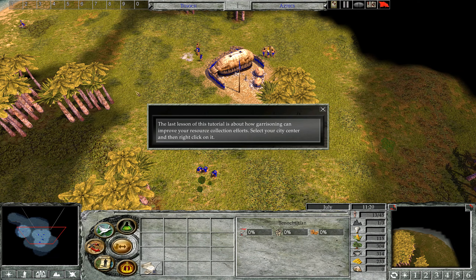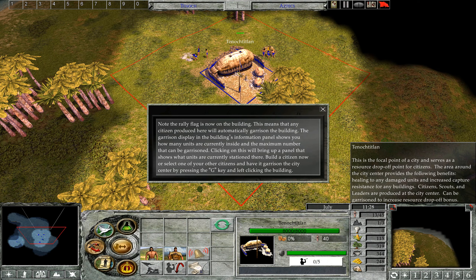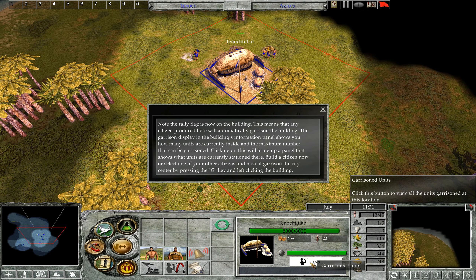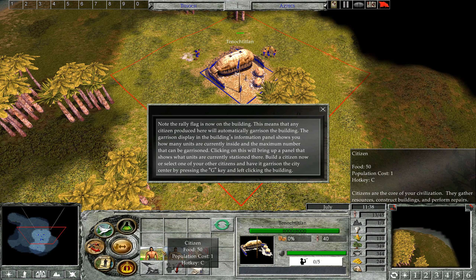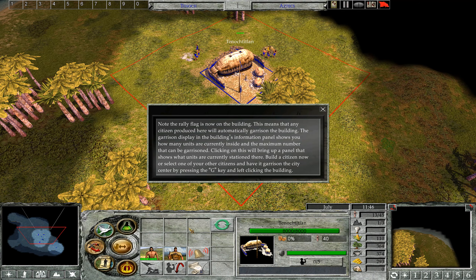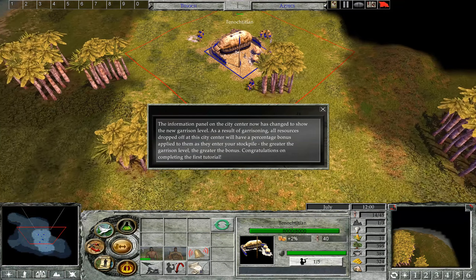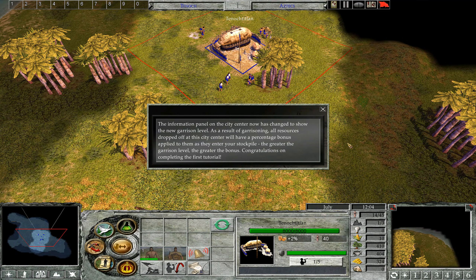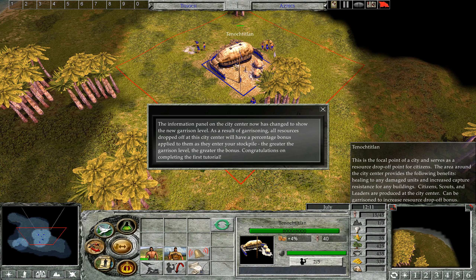The last lesson of this tutorial is about how garrisoning can improve your resource collection efforts. Select your city center and then right-click on it — note the rally flag is now on the building, meaning any citizen produced here will automatically garrison the building. The garrison display in the building's information panel shows how many units are inside and the maximum that can be garrisoned. Build a citizen or select one of your other citizens and have it garrison the city center by pressing the G key and left-clicking the building. All resources dropped off at this city center will have a percentage bonus applied — the greater the garrison level, the greater the bonus.